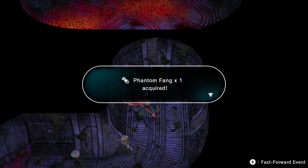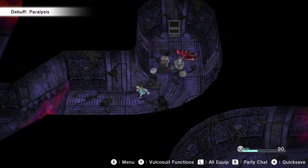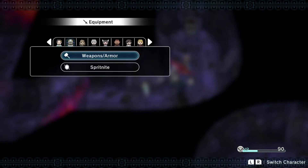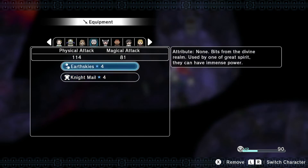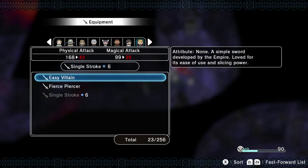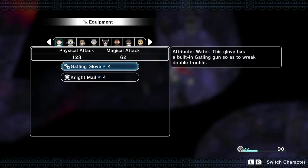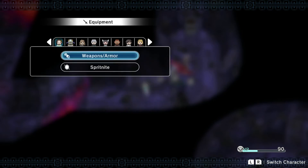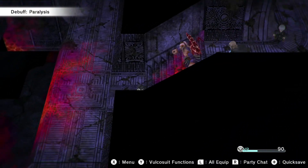Oh, treasure! I could have missed it — Phantom Fang acquired. Wait, who can equip this? Let's check it out. Phantom Fang — whose weapon was this? I can't even remember who equips it. Wait, Phantom Fang — oh yeah, it's you! If I got this some upgrades, this would be amazing. But if I do that, I have to go all the way back to town, don't I? And that takes effort.